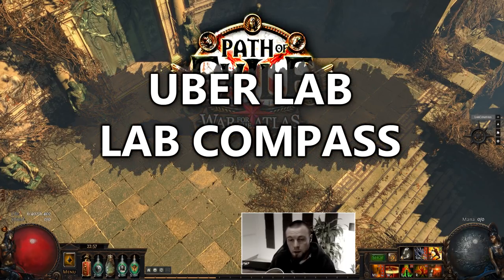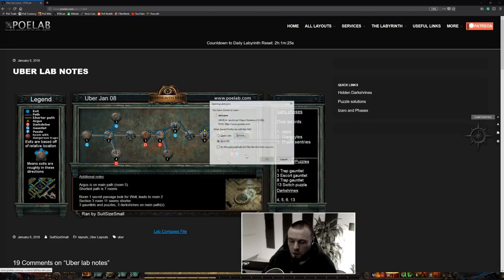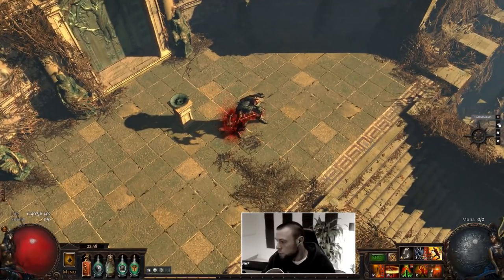What's up guys, Lifting here. In this video I want to showcase a really neat little app that will make it much less distracting for you guys who like to farm lab, like myself. It's called Lab Compass. What this does is it imports the layout. To do this, you go to poe lab like you always would, check out the layout, download the Lab Compass file, and then you need to have the program installed — I'll leave a link to the installation below.